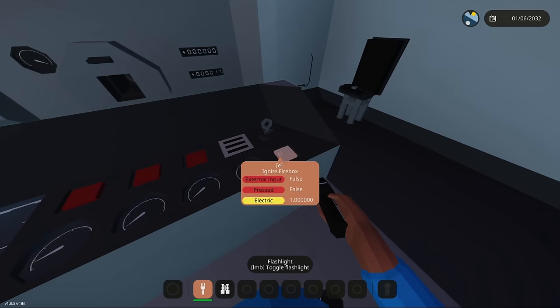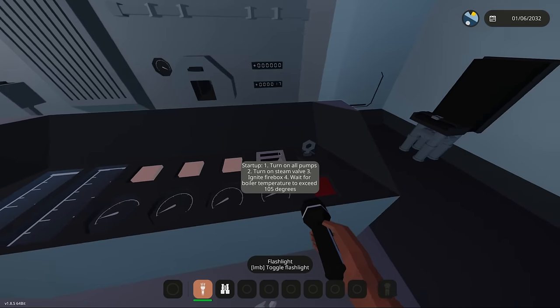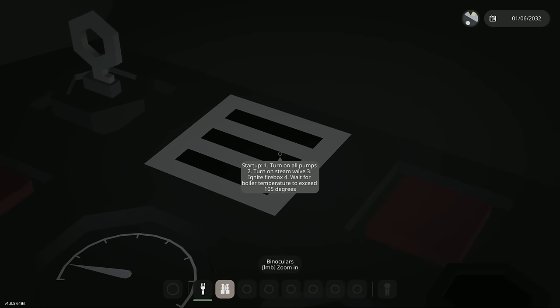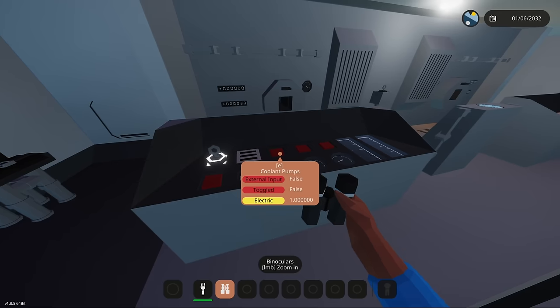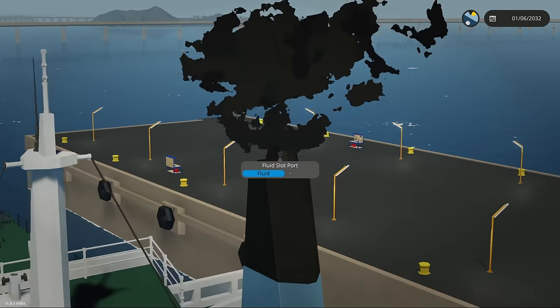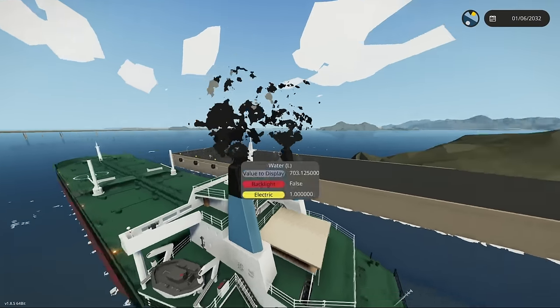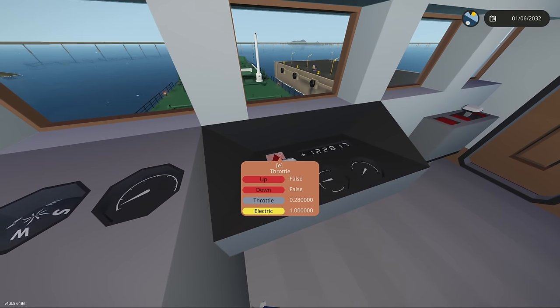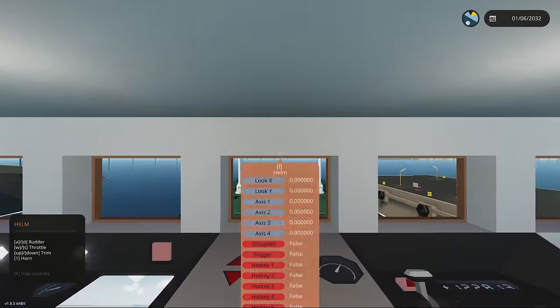There's a whole bunch of buttons here. So we click ignite firebox, then click all the fuel and coolant pumps, then steam valve. We'll do that on this other side too and then we can actually start this thing. We have some steam coming out of both engines now. Let's put the throttle down — that's all I have to do.